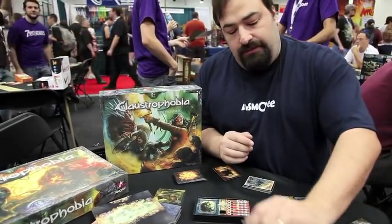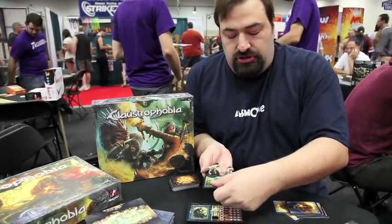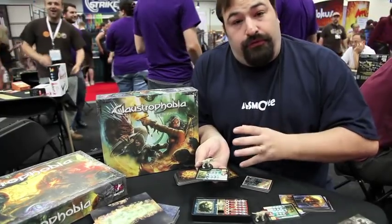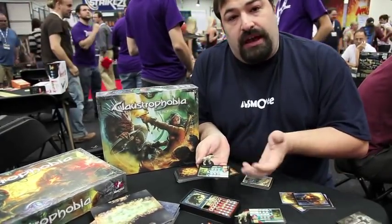On the demon side, for example, the hellhounds — they cost three threat points to bring in, and they function just like the human warriors. They'll use one of the demon's destiny dice to provide their stats. So you have a few more options, a little bit more flexibility, and you can decide if you don't want to give them a die, you don't have to.